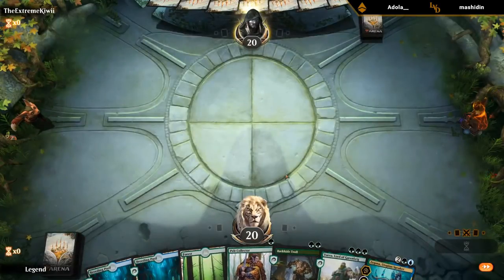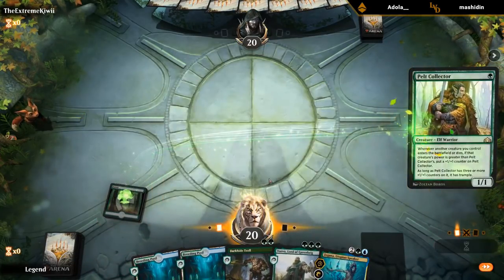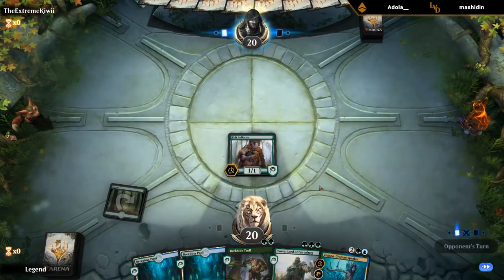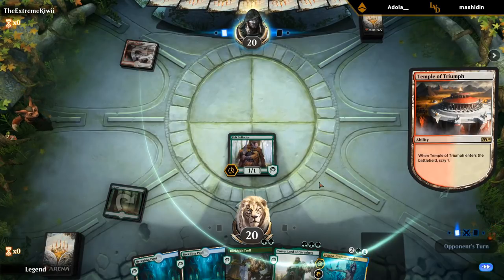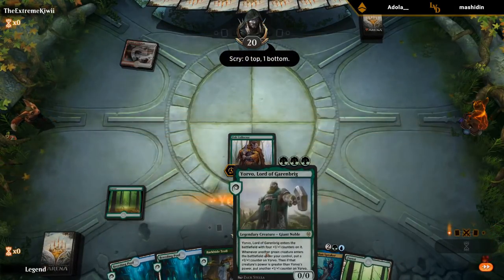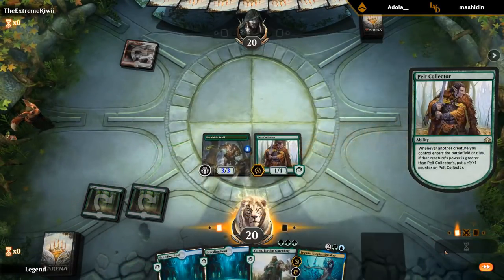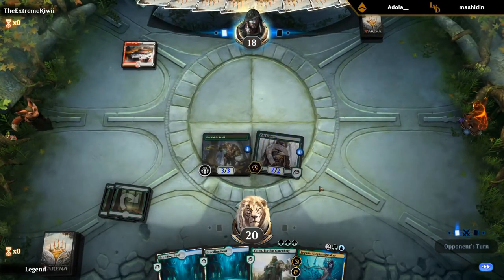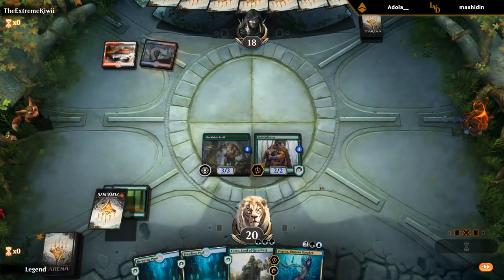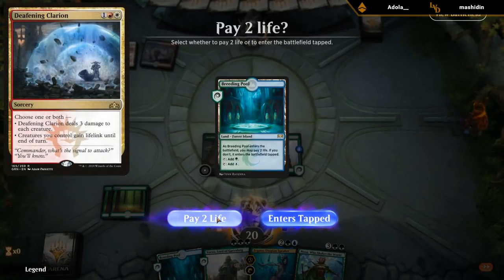Pretty sweet hand — this is kind of the perfect curve if we can draw a fourth land, we've got one, two, three, four. We were on the play with kind of the perfect draw. Looks like we're up against Jeskai Fires — at least Yorvo doesn't die to Deafening Clarion, but a Clarion would still be very effective killing two of my creatures.